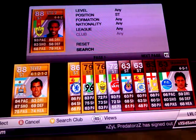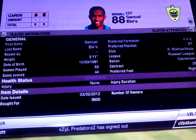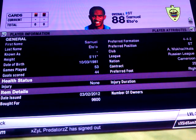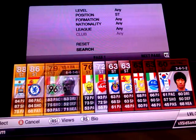And then we have Samuel Eto — I'm sure you've all heard of him. He cost me 9600 coins. He's got 93 pace, 83 shooting, 85 dribbling, and 79 heading.